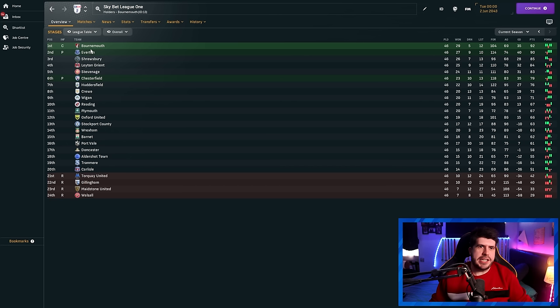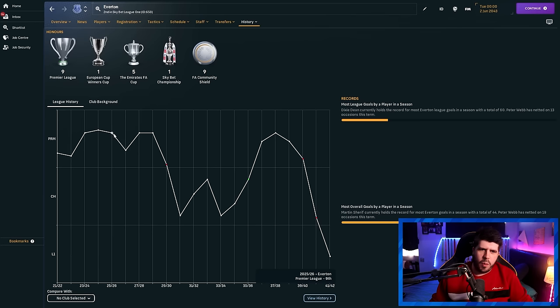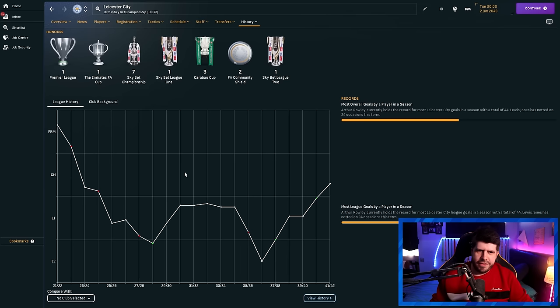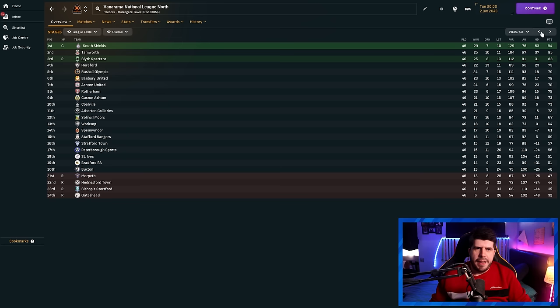In League One, Everton and Bournemouth are there — that alone is a shock. Looking at Everton's history: stable in the Premier League, into the Championship, back to the Premier League, and then just dropped off — back-to-back relegations from the Championship down to League One, coming only 14th in League One this season. Leicester City went down to League Two in like five years and haven't really come past League One since. Salford actually went out of the National League North at one point, and Crawley Town out of National League South as well.